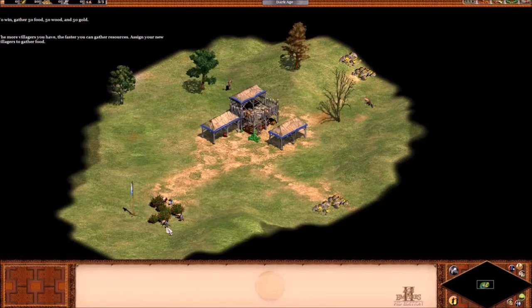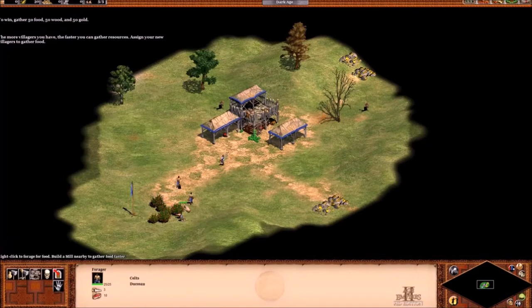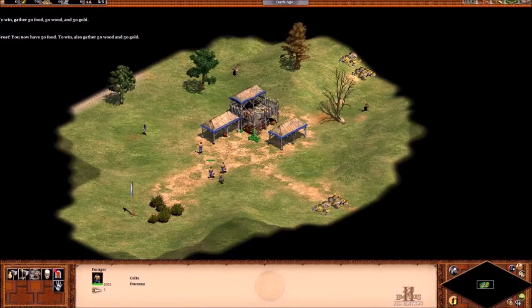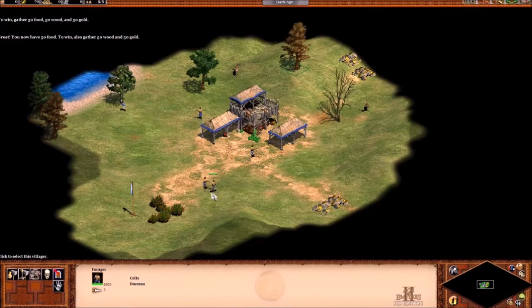Some gold — but you can already see the gold. Excellent! You found some gold! You don't even need that much, just 50, 50, and 50. As you can see, all my villagers are just gathering stuff. Great! You now have 50 food. To win, also gather wood — go for the wood next, lads.